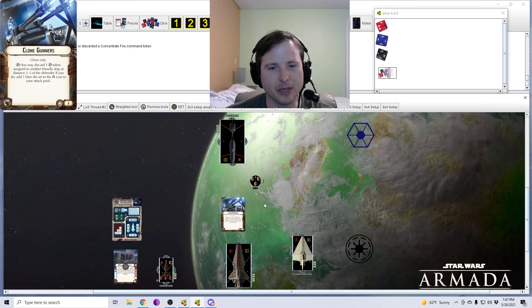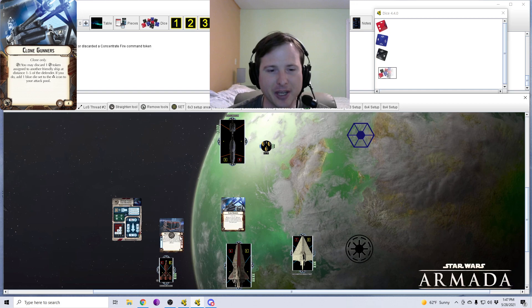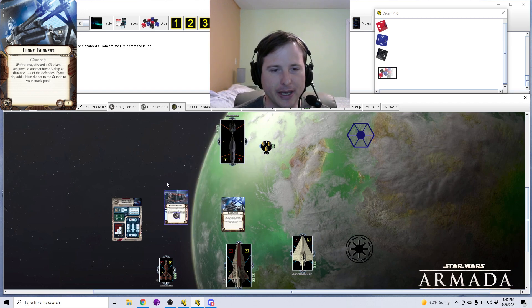When you're discarding this Concentrate Fire token, it needs to be a token actually assigned to a friendly ship — it can't be something that is on an upgrade card. For example, if this Munitions Resupply had a Concentrate Fire token on its upgrade card, you can't pick the token on that card, because that's not assigned to the ship, it's assigned specifically to that card. So you can't yoink tokens directly from an upgrade card — it has to actually be a token assigned to the ship.